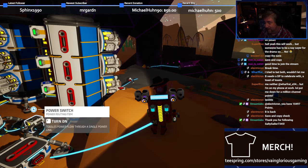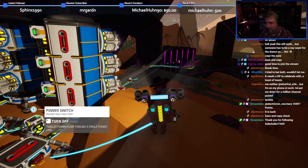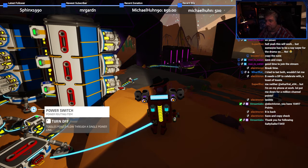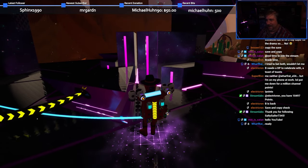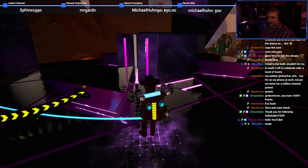With everything now connected, I went back to the gateway chamber at the South Pole, ready to throw the power switch and power all six gateway chambers on Kalidor at the exact same moment. Here is how it went down during the stream. In five, four, three, two, and one.